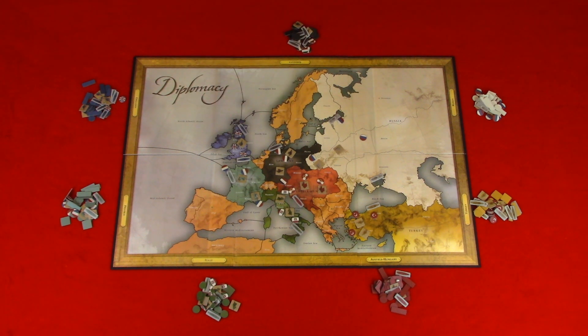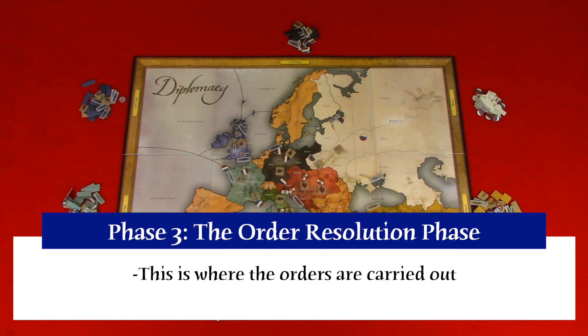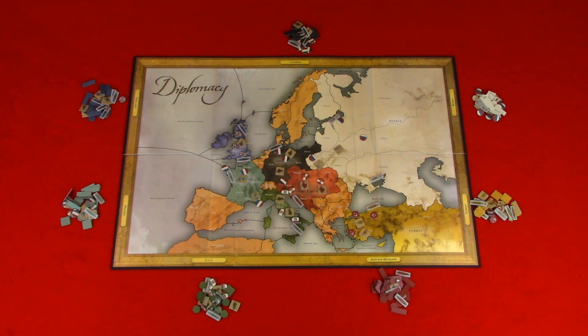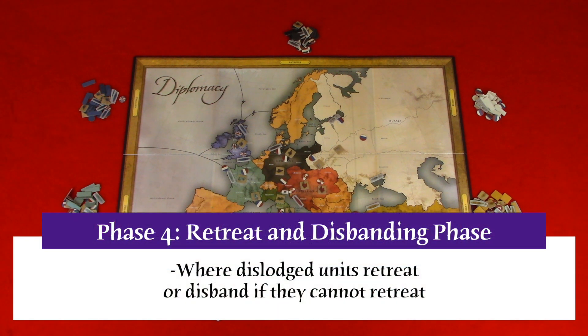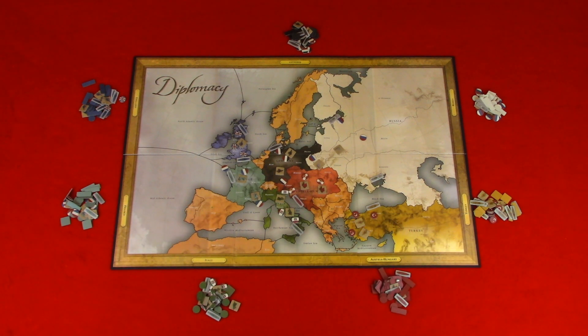Once all players are given five minutes to write their orders, all orders are revealed and we move to phase three: the order resolution phase, where the orders are carried out. Phase four: retreat and disbanding phase. Any dislodged units will retreat. Players will write the location and reveal simultaneously where they would like to move their retreating units. It can be an adjacent province — not occupied, not where the attack came from, and not in a standoff province. If players retreat to the same province or can't be retreated, then the units are removed from the board and disbanded.